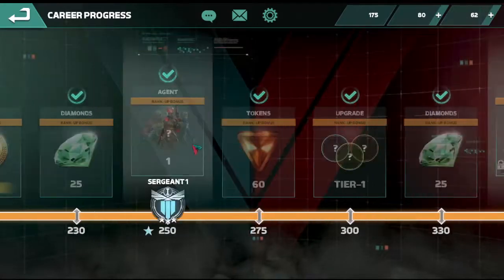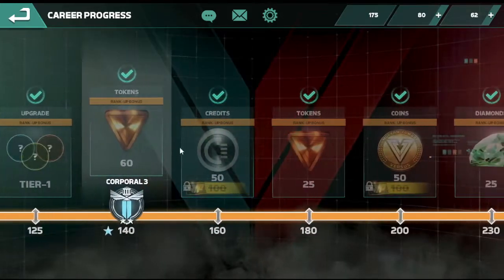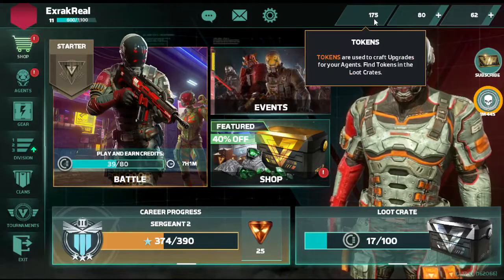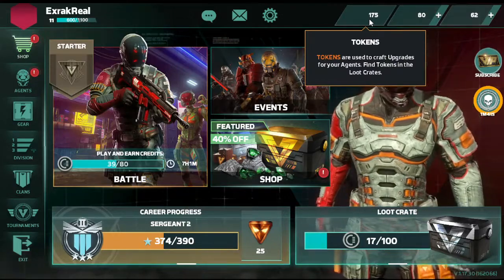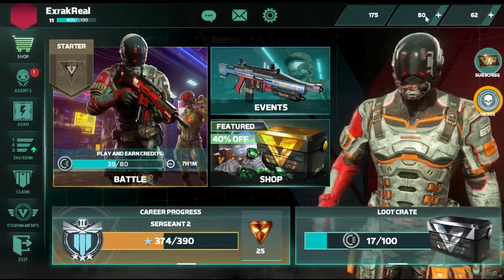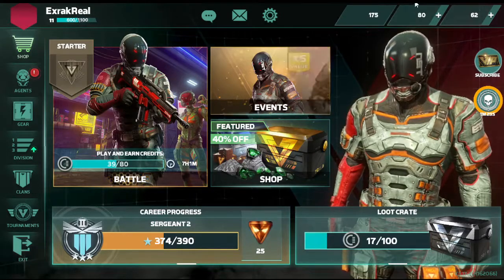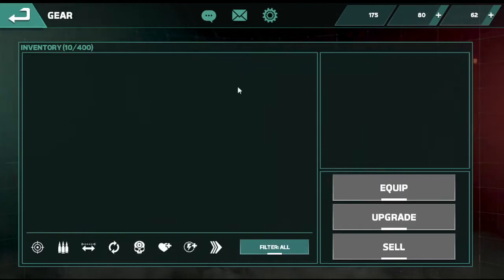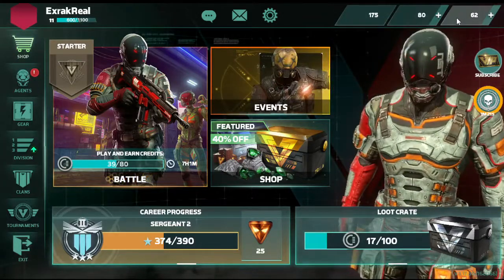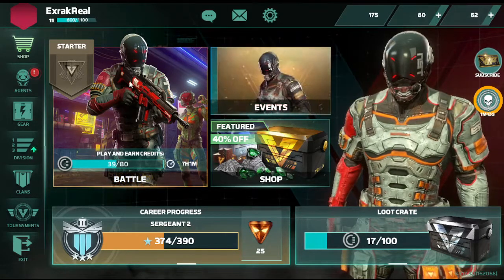Alright, as you guys see, I've done a little bit of playing on my own and I've gone through all these ranks already. I'm a Sergeant 2. These tokens right here are used to craft upgrades for your agents — find tokens in the loot crates, obviously. These are my V coins, versus coins, which gets you upgrades for your gear, which I don't have any because they're all equipped to my agents. And then these are diamonds — diamonds are rare and they're like the currency you have to buy in order to do things in the shop.